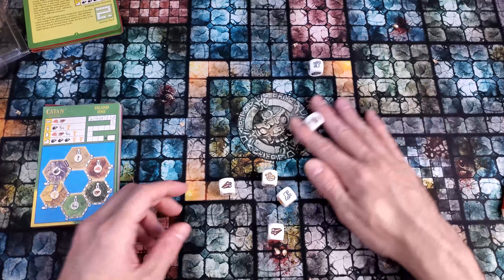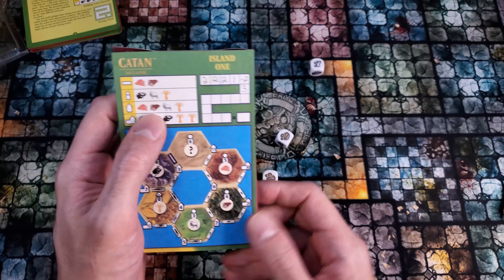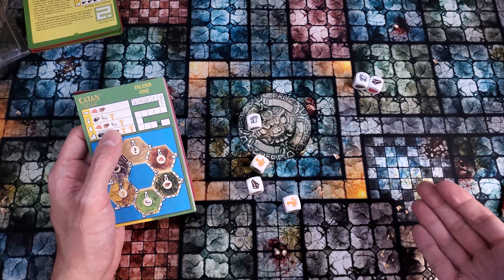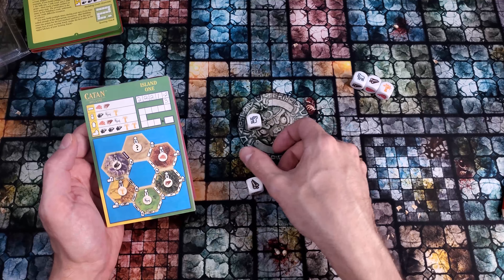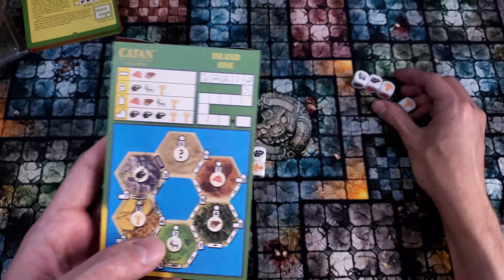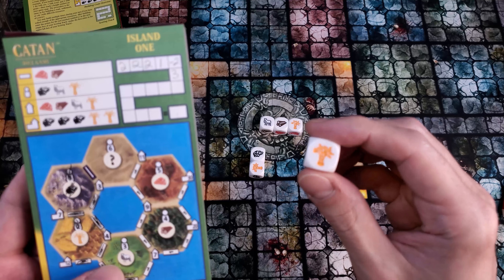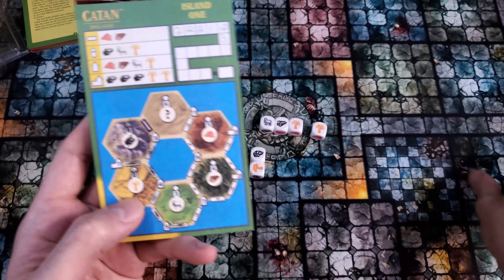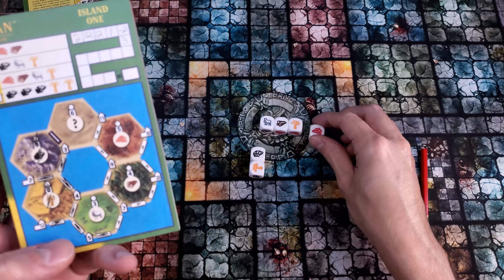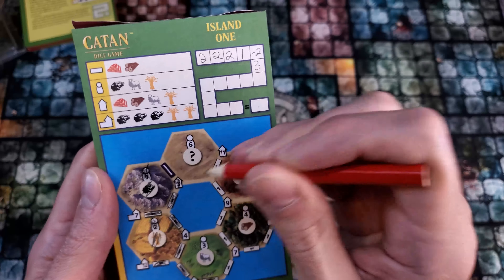This time I'd really like to build this settlement, and that's going to take lumber, wool, wheat, and brick. I rolled wheat and set it aside. I did not score brick in my third roll, so this would all be a wash — but I held on to that extra wheat just in case. That is going to be my resource joker this round, turning it into a brick. And now with this combination of dice matching what I need to build a settlement, I can score my three points. That settlement's done.